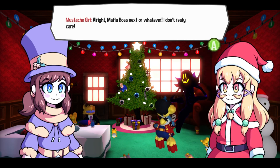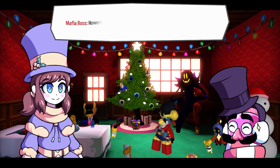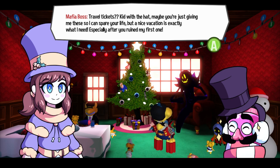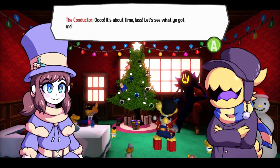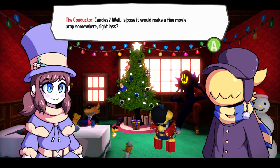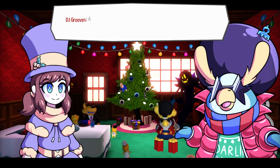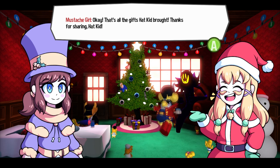Alright, next — Mafia Boss, or next, or whatever, I don't really care. Is this how you talk to me? Talk of that rematch, because it won't work — but I will gladly take your gift anyway. Travel tickets — kid with the hat, maybe you just gave me these so I can spare your life, but a nice vacation is exactly what I needed. I got you a new microphone! Wonderful, darling — just wonderful. I'll add it to my collection. Okay, that's all the gifts Hat Kid brought — thanks for sharing, Hat Kid.